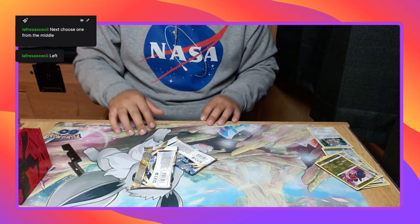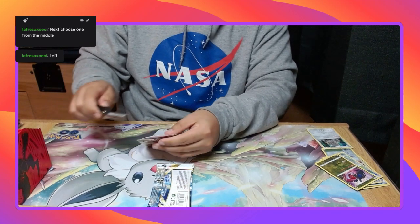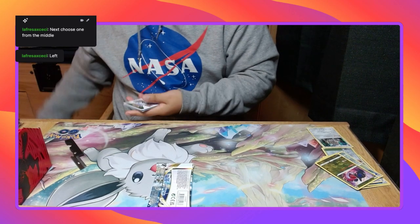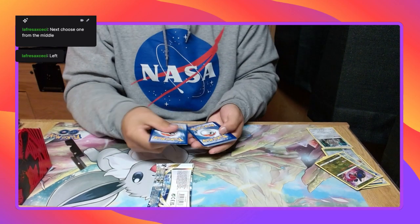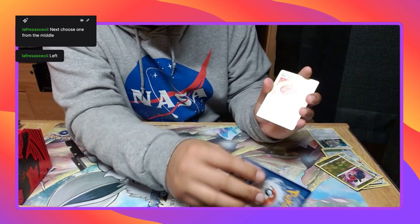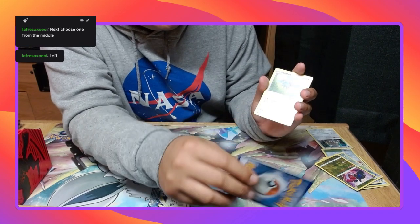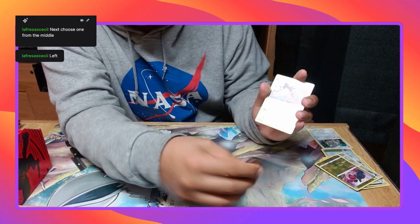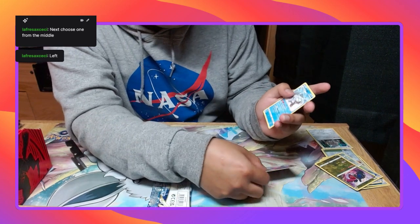Two packs left on the ATV. Looks like I forgot a pack honestly, because we did not get anything. Water Energy, Magneton, Spicy Season Curry, Electrode, Poochyena, Glameow, Yanma, Swinub, Bronzor, First Hollow, Qwilfish, and Avalugg.